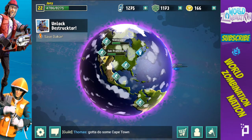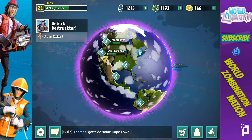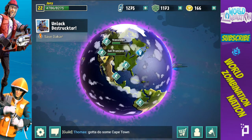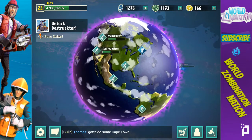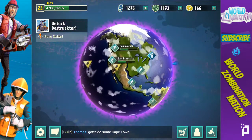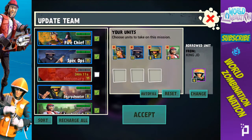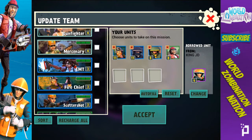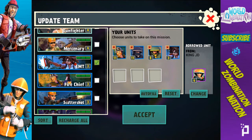Hey guys, what's up, it's Joey, and today I have an awesome troop combination video called the Sniping Lumber Chief. Such a beast — if that was one unit I'd think it'd be the coolest thing in the world. I'm going to be using New Orleans as my base to show it off, so I just need to pick up a few extra troops. Here's what we're going to have — we're going to have an EMT...